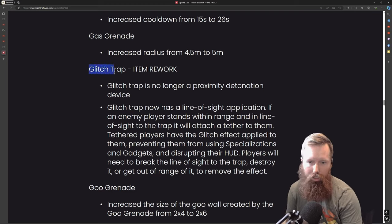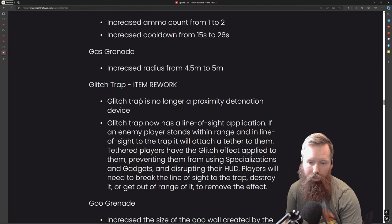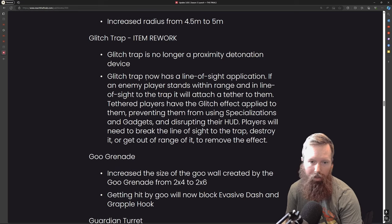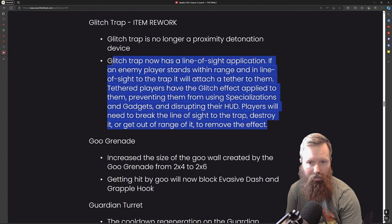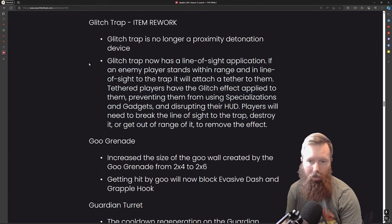The glitch trap — I think this is only carried by the heavy, not the glitch grenade — now has a line-of-sight application. If an enemy player stands within range and in line of sight of the trap, it will attach a tether to them. The tethered player will have the glitch effect applied, preventing them from using specializations. That's interesting — they're doing a lot of tethered mechanics now.